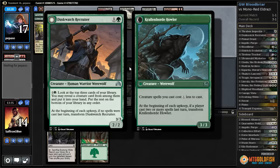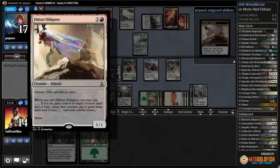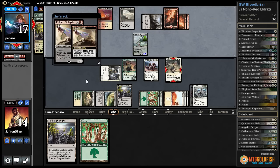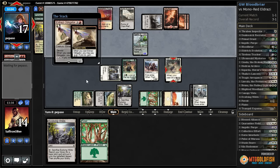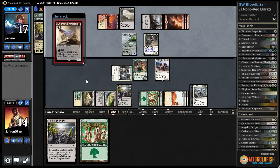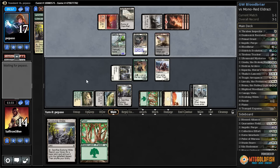Good news is if our Duskwatch lives we're going to be able to start generating card advantage and finding creatures. Opponent draws the Vile Redeemer... going to steal our Bruna with Goblin Dark-Dwellers? Interesting — I'm glad I left our stuff back or we would be in real trouble. They pump it up.